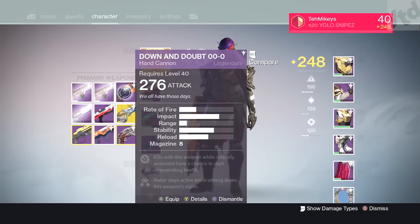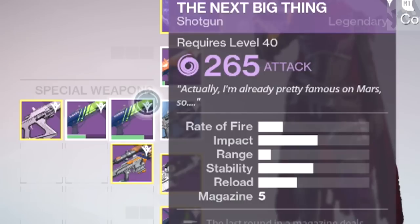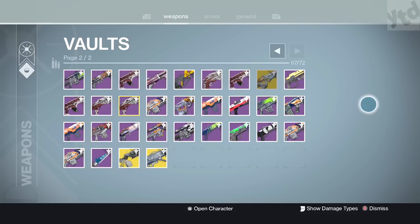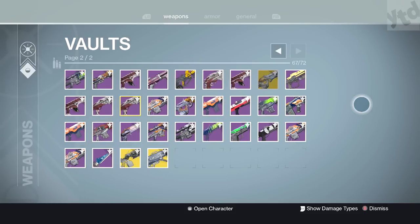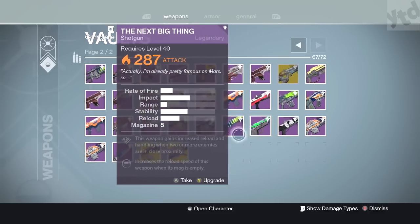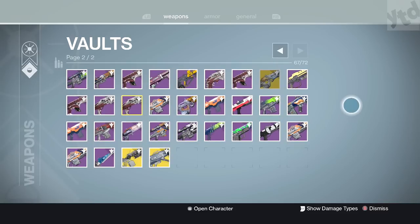The way we're going about this is through legendary items. When you dismantle them you get three marks, but if you level them out to about the 80% mark — this is what it looks like right here — we go ahead and level that up and dismantle it and we get five marks, two extra ones.